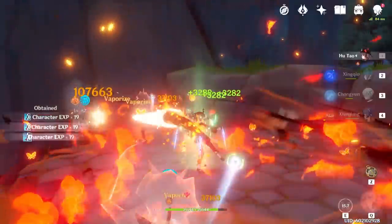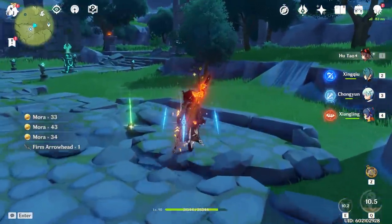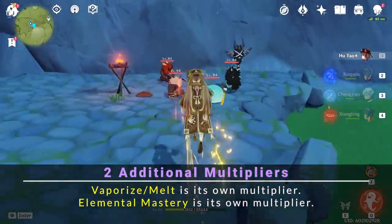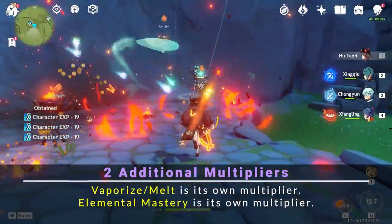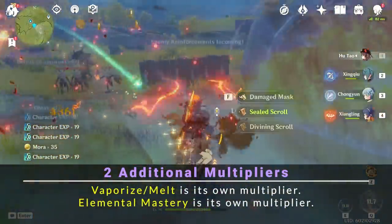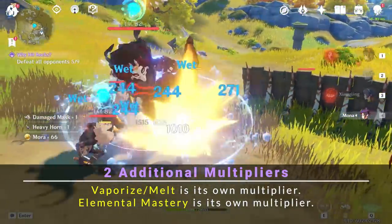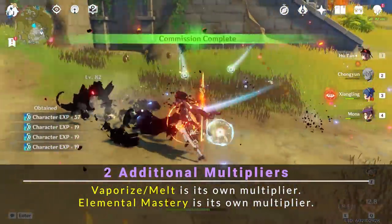This is a huge quality of life benefit for Hu Tao nukes. The next thing to note about nuking is that you want to tap into two additional multipliers. Using the burst raw leads to some reasonable damage, but we can add two additional multipliers with vaporize or melt. Vaporize adds a 1.5x multiplier, while melt adds a 2x multiplier. The second additional multiplier is from elemental mastery, which is actually its own multiplier.